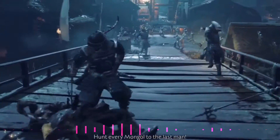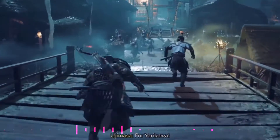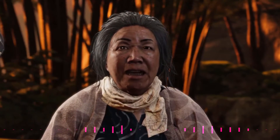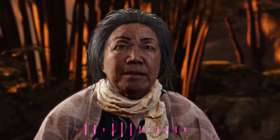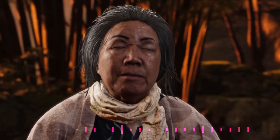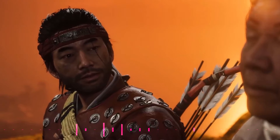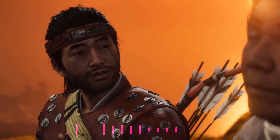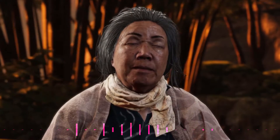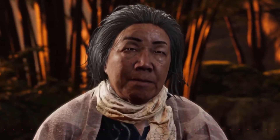Jin also meets up with an old caretaker named Yuriko, who teaches him how to use poison darts — which Lord Shimura finds out about and is not pleased with, since his character is all about honor. Unfortunately, after teaching Jin how to use poison darts, Yuriko ultimately dies from an illness in one of the most heartwarming moments in the game. And now I've reached the midpoint of the game, so this is where I'll stop for right now.